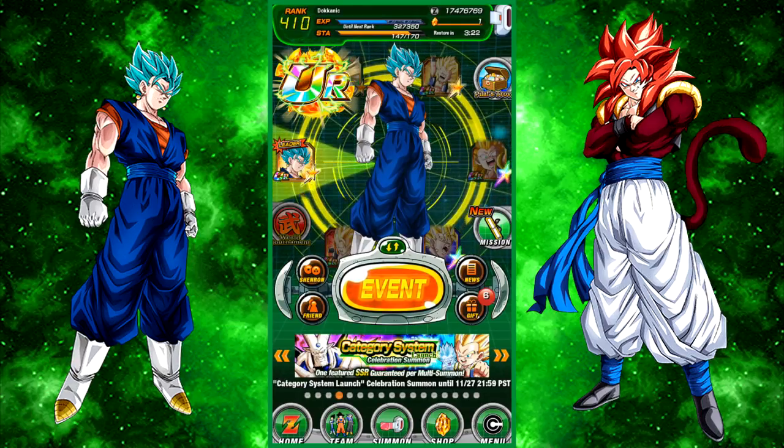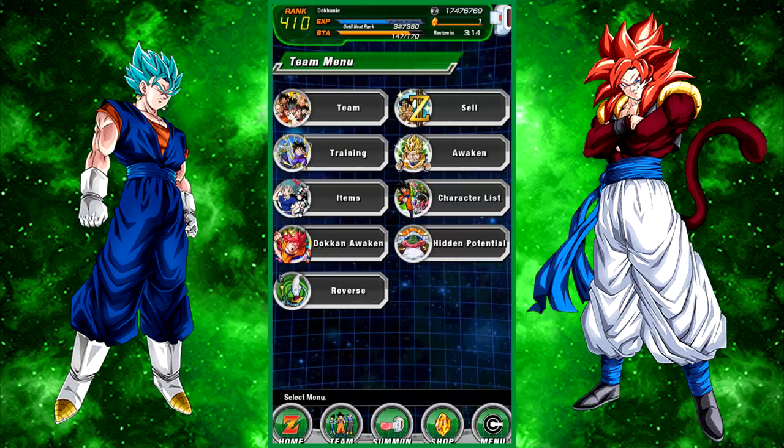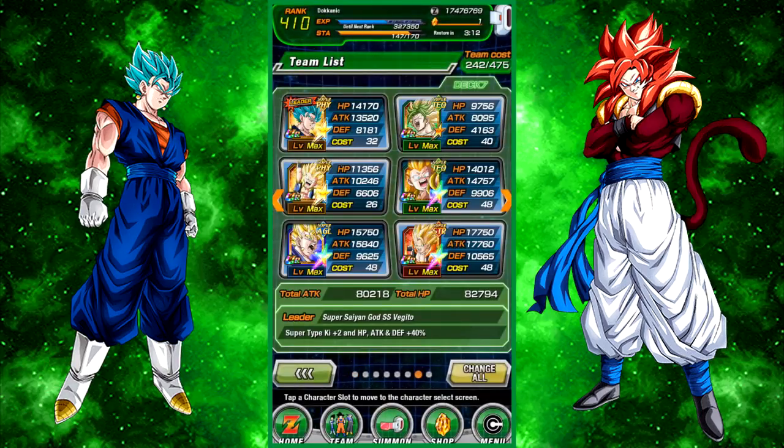This Vegeto does not get the buff from the Super Saiyan 4 Gogeta leader because he is a Potara fusion. The reason I said that is because if you see here on my phone, literally all of the best fusions are Super Saiyans and they're hero units, so they're going to get the buff from Super Vegeto Blue and they're also going to get the buff from Super Saiyan 4 Gogeta.